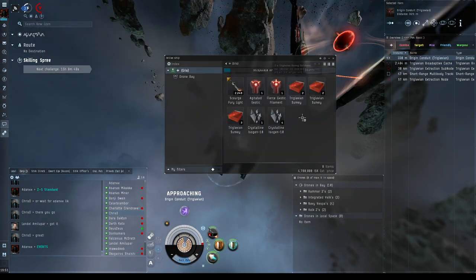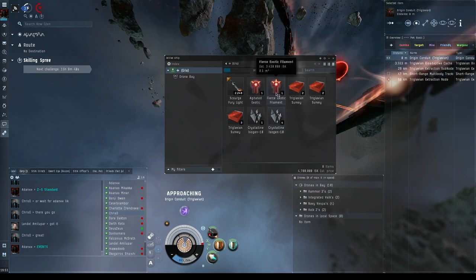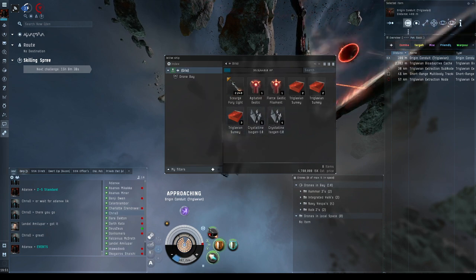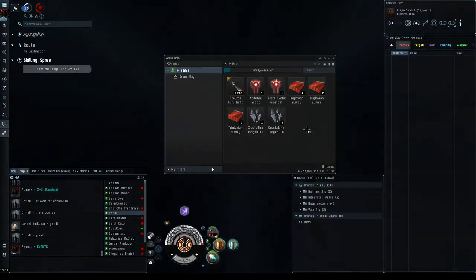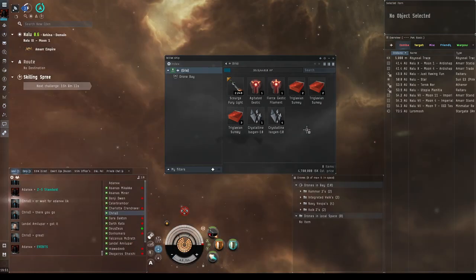We got almost five million ISK worth of loot. There are various small ISK amounts, filaments which can get you into more abyssals, and materials used in making triglavian ships — save those if you want to build triglavian ships, otherwise sell them. You also get things called mutaplasmids: you can use those on items to customize their stats, almost like rolling dice to make items better than normal. You can also get skill books and blueprints. And we landed back in Nalu — all done.